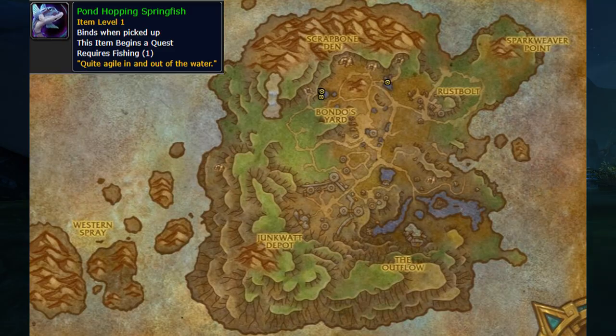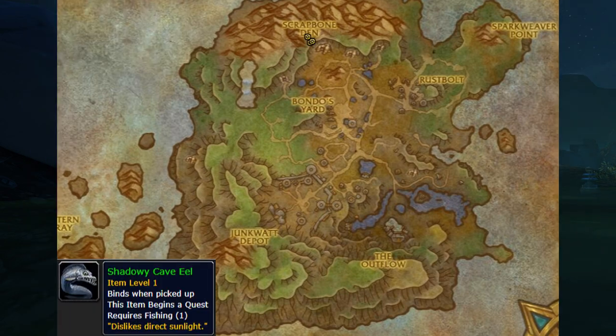The first fish is the Pound Hopping Springfish. You can find this fish north of Mechagon in one of the two lakes — I recommend you fish it in the big lake. The second fish, the Shadowy Cave Eel, is also in the northern part of Mechagon in one of the caves. Easy to fish, just go inside the cave and fish it up.